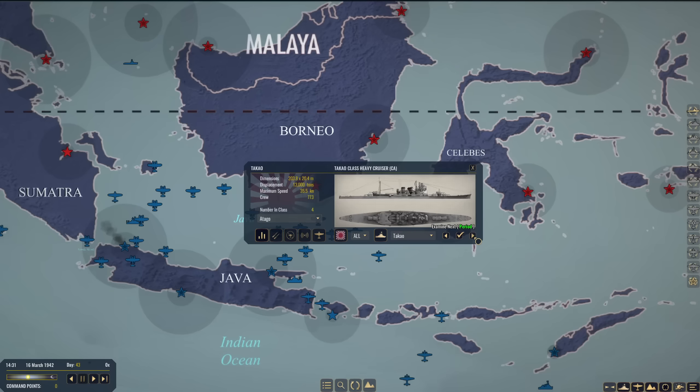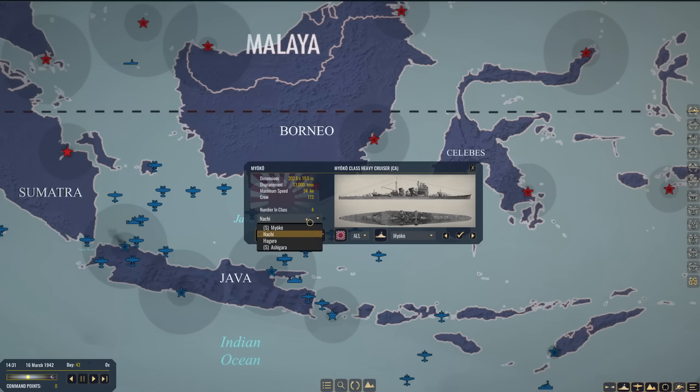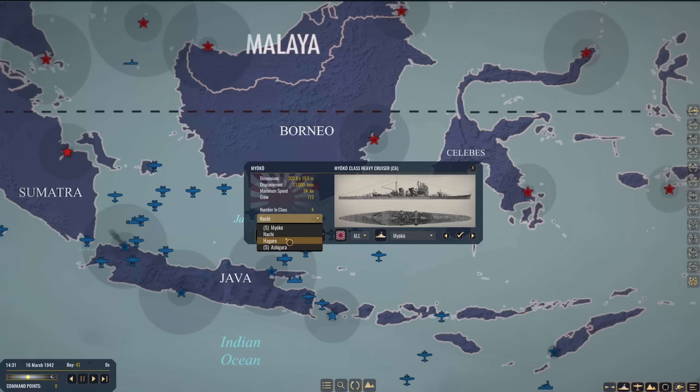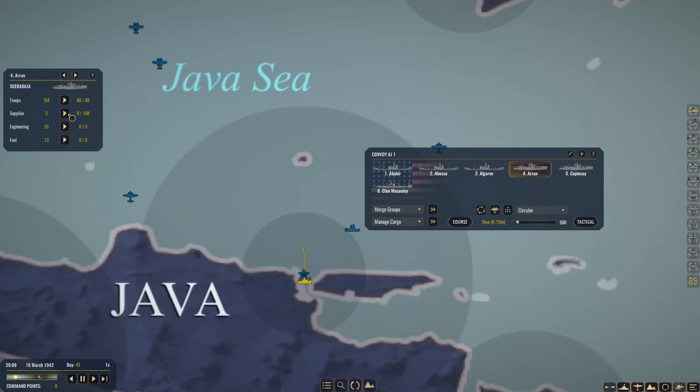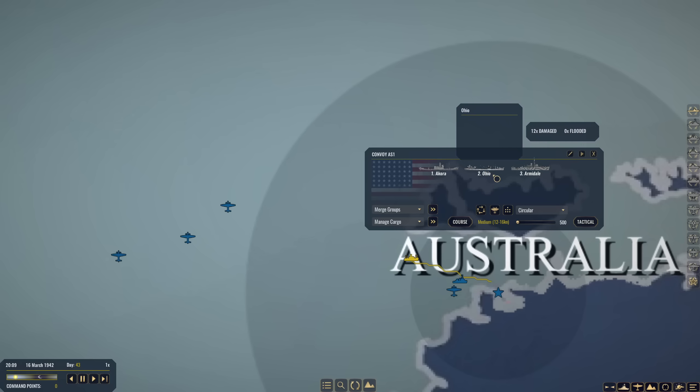That should leave two Miyokos. The last Miyoko we crippled should be in dry dock at this point. Looking at the status — I guess there are two still operational. They don't tell us if one's in for repair, so who knows. We will see what develops. Convoy AJ1 has arrived at Surabaya. We are going to manage our cargo and unload all of this engineering supply and these troops at Surabaya. Our little corvettes are carrying troops. We have 100 engineering here — I'm just going to unload it all at Surabaya. So Surabaya now has 135 engineering. This convoy is going to head back.